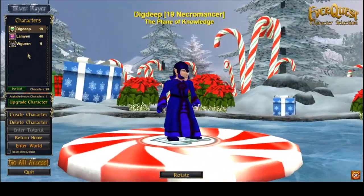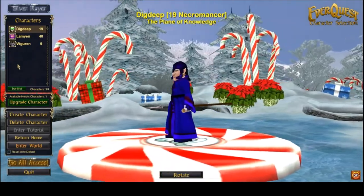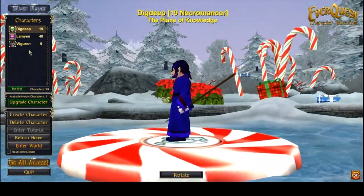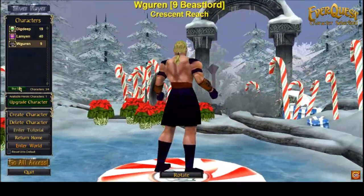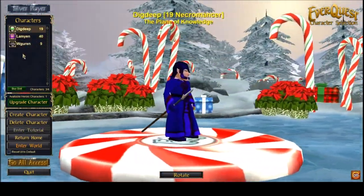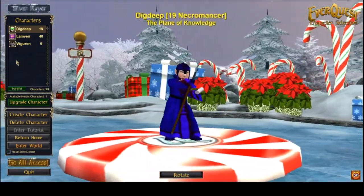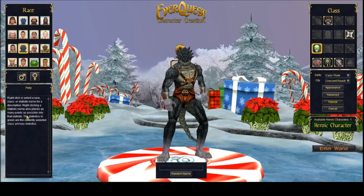You can see we've got a few characters on there already, but I was ready to make a new one. I thought I'd walk through the character creation process. I've already got a necromancer, a magician, and a beastlord on this account, and a second account with a few others — but yeah, we're going to make a new one.